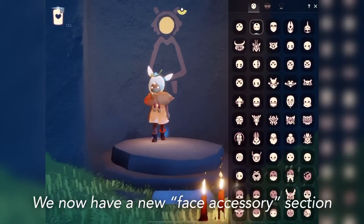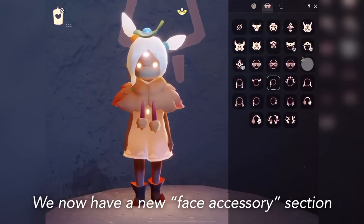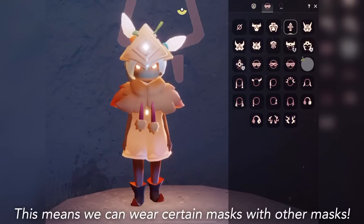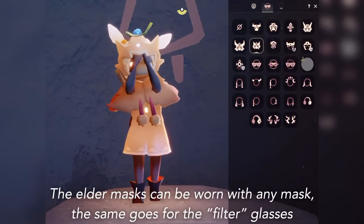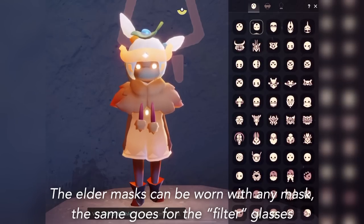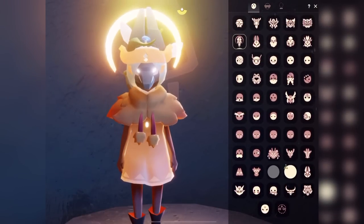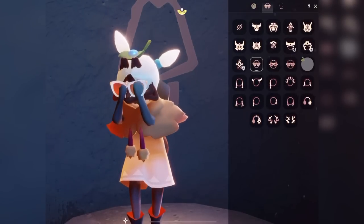For this closet we have another change: we now have a face accessory closet. Quite a few items have been moved here — a lot of the base game masks. These ones are in this closet and that means we can wear them with the normal masks as well, to accessorize a little more. Same with the elder masks, so that means we can wear an elder mask with a regular mask. You can always wear it, which is really handy for those who go to Eden, who go to Golden Laceland, who do the shard events.